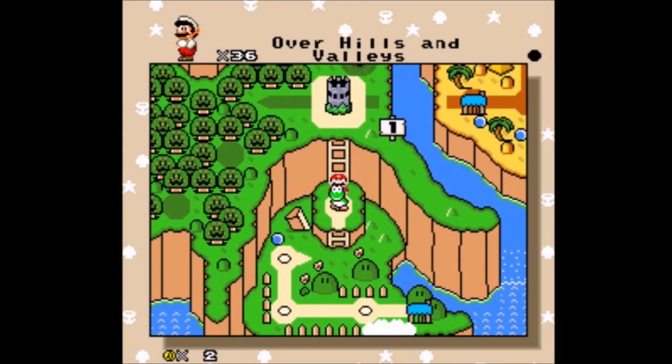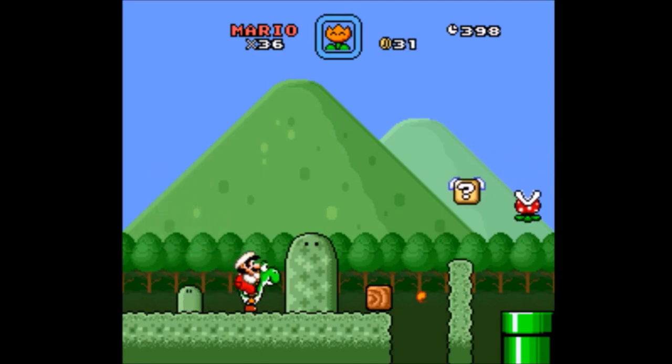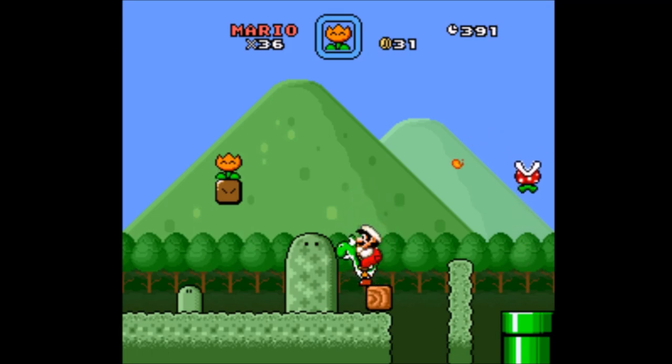That's all the Dragon Coins here. World 1's going pretty well so far. Over hills and valleys. I keep forgetting to check the people who made these levels — I have to go back and do that. It's a power-up — I figured as much.